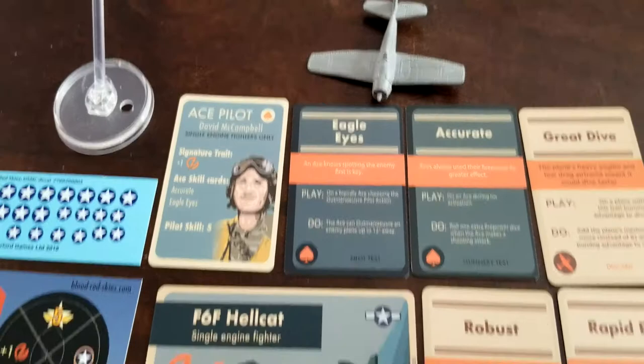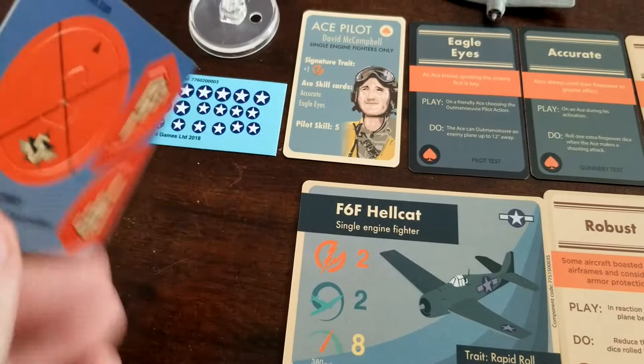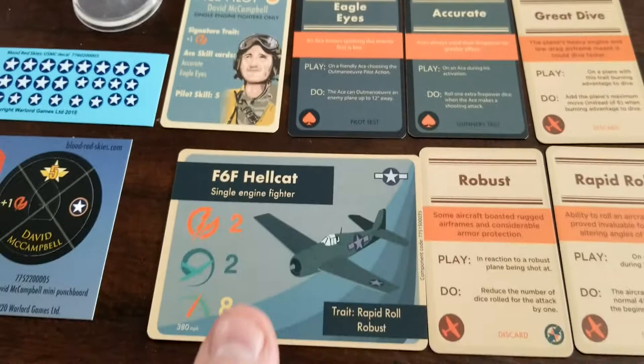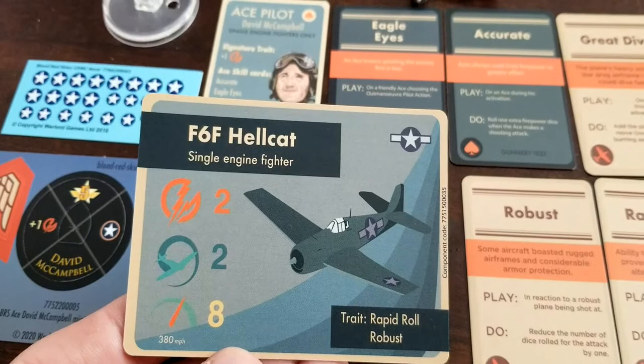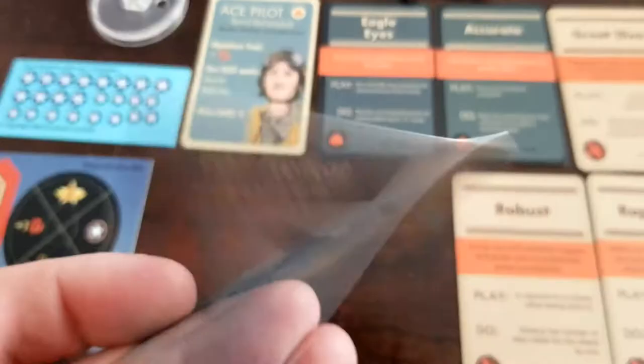Alright guys, we're back, we got everything unboxed here for you. So again we get quite a bit of stuff — the pilot base plate for David McCampbell, and if you just want to run a generic ace you always have that option too. We got our decals, the flying base. The plane itself — the Hellcat, one of my favorites — has fantastic stats: firepower two, maneuver two, and a speed of eight with a real speed of 380.